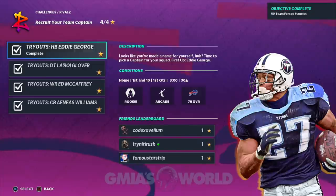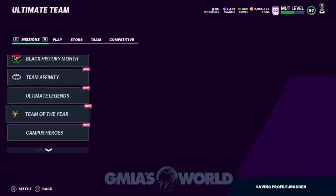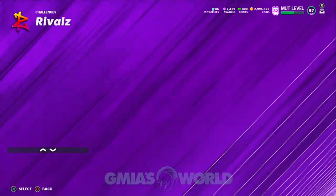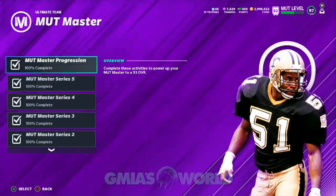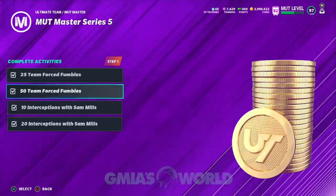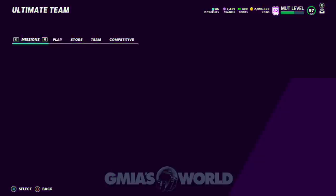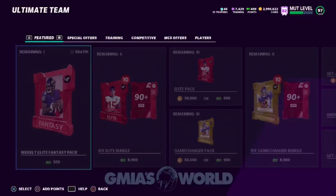They added some other stuff in, I guess. I don't know where the other coins came from, but that's the free 100K from this scenario. You'll see it pop up — 50 team forced fumbles — Master Series 5 is complete. That's how we got the 100K. When we go back and check it out, it should be all completed. I just showed you guys how to do both segments — not just one, both segments — so that you're getting that free 190K.